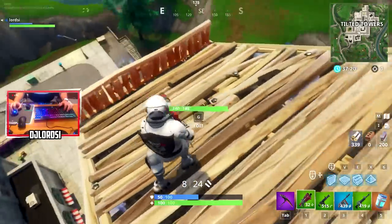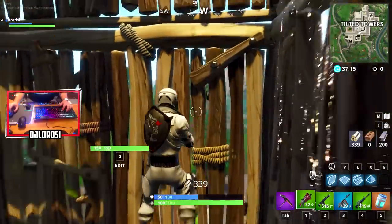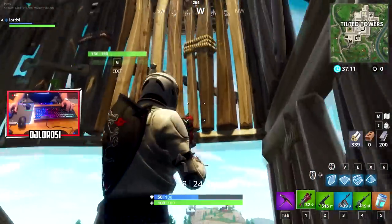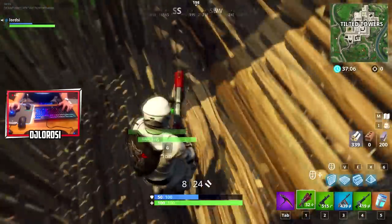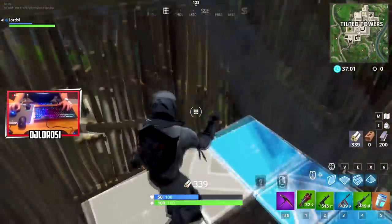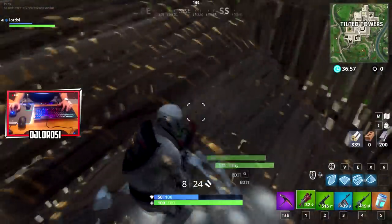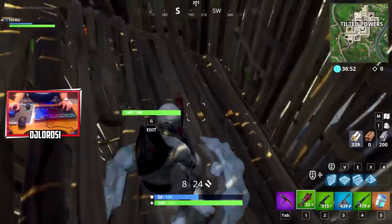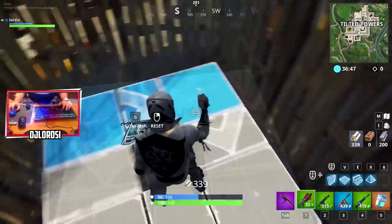Once you're at the top of your tower, practice editing. Editing is very important in Fortnite and getting the speed of your edits matters. What you can do when at the top is edit the stairs below you all the way back down to the bottom, get more materials, and repeat the whole process again. This helps with the speed of your building and editing, and you also get practice and muscle memory with your key bindings.